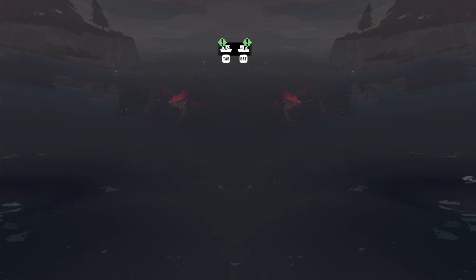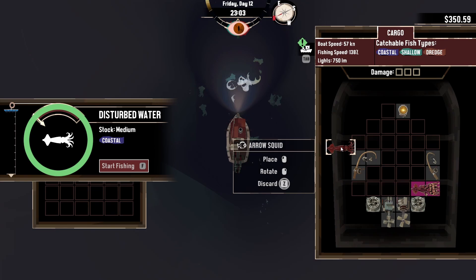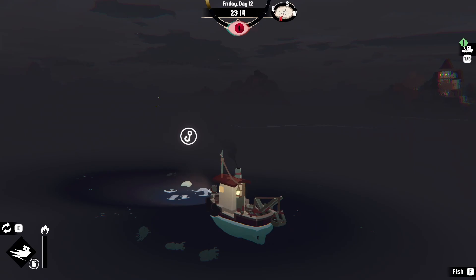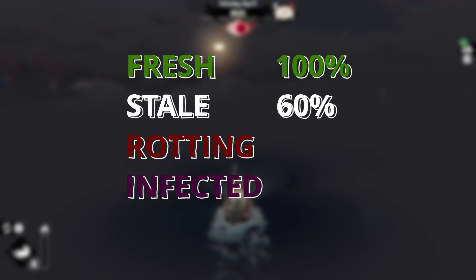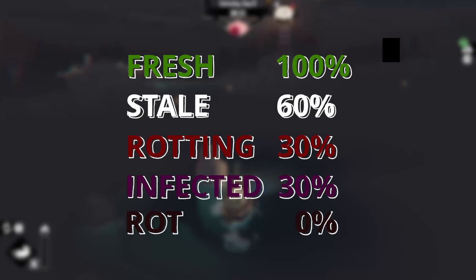Speaking of money, not every fish is the same even if they look the same. Fish can vary in size and condition. Larger fish are more valuable, and a fish that is more than 85% of the maximum size will be worth an additional 25%. Also, you have to sell fish as fast as possible because they have a condition which slowly degrades every 12 hours. This condition starts as fresh but slowly deteriorates to stale, then rotting, and finally becomes worthless rot taking up one inventory slot. The value drops by a lot, so be careful that you don't lose all your money.